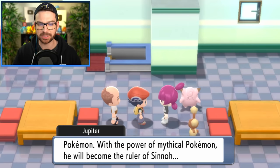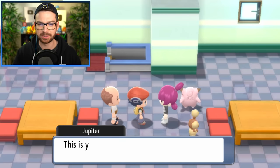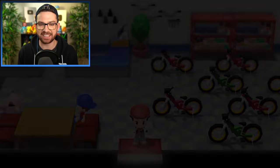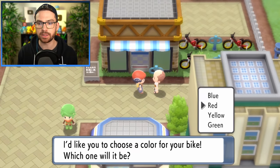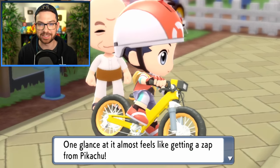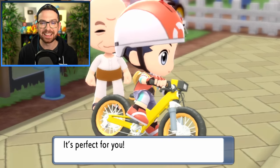I'm getting a bike and we get to choose a color — let's go yellow. One of my channel colors could do blue, but I think yellow pops. A shocking yellow, indeed. Also, I'm wearing a helmet — finally, Pokémon cares about safety. It looks like I'm not getting the Togepi egg, so I wonder where you get it. It's gotta be in the underground somewhere.